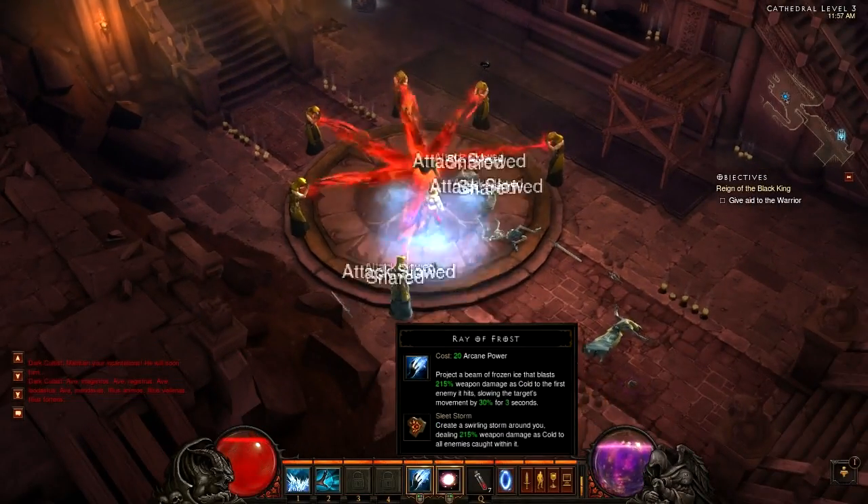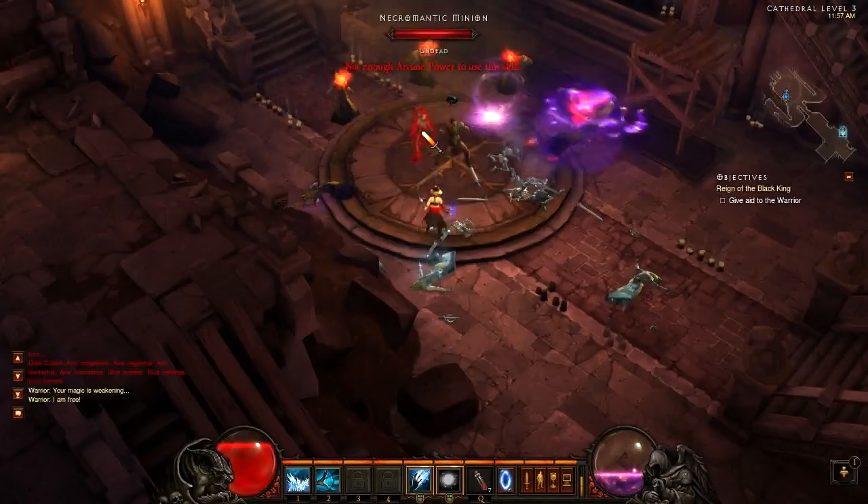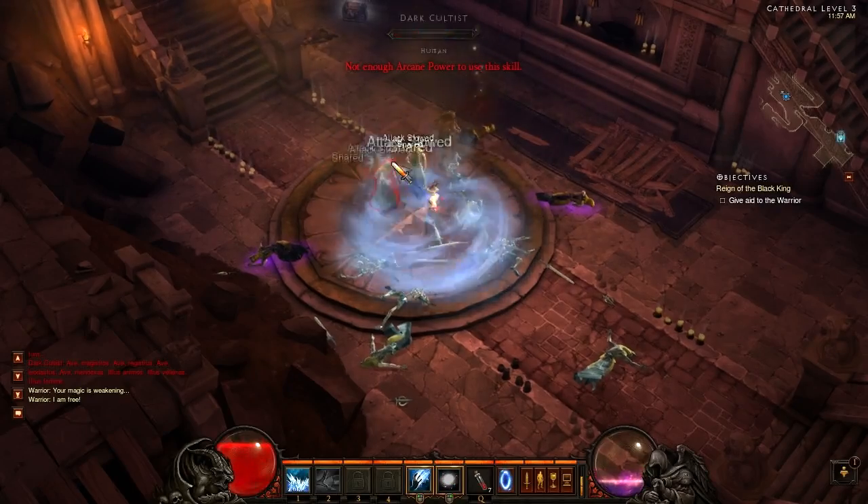The first new rune we have is for Ray of Frost, it is called Sleet Storm. Create a swirling storm around you, dealing 215% weapon damage as cold to all enemies caught within it.